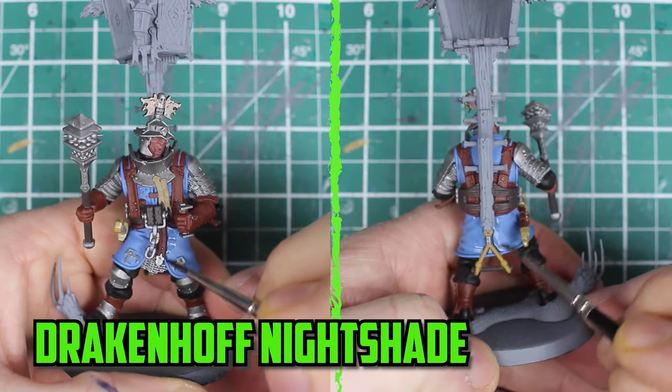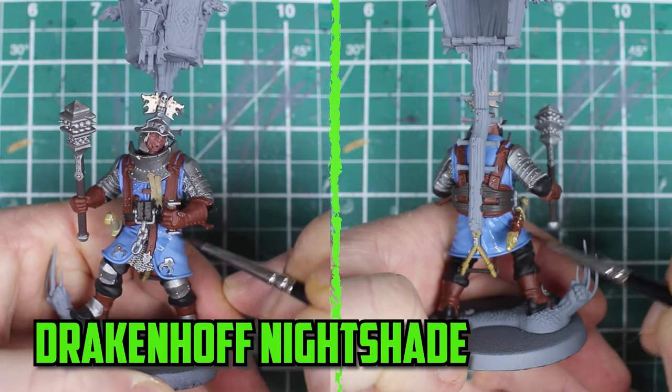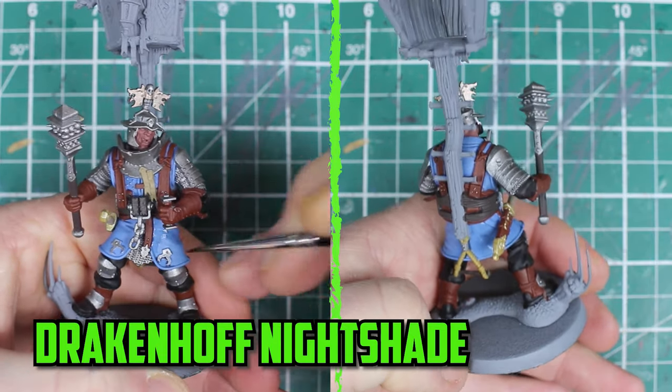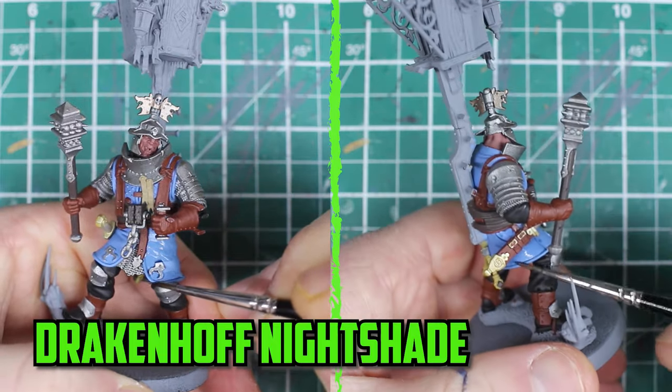With the base coats all dry, it's shading time. I started off with Drakenhof Nightshade on the blue clothes. I was thinking of trying out Ultramarines Blue contrast, but it's just too dark — the Drakenhof Nightshade goes on perfectly over the Calgar Blue.